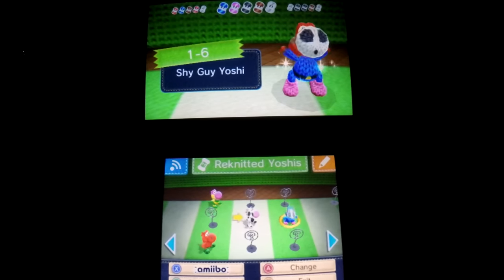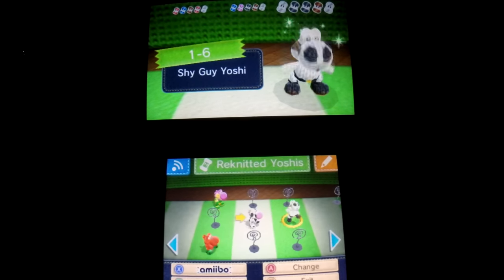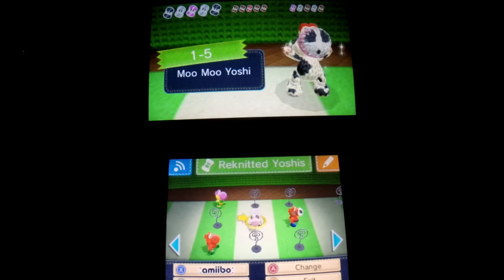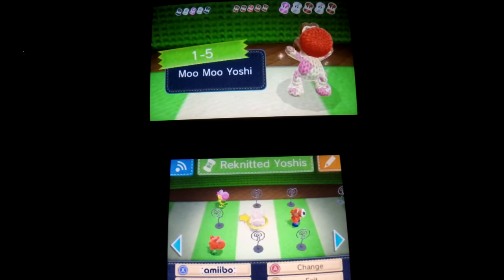The last difference I noticed was that each Yoshi you unlock has three different color variations you can choose from. This is a neat little addition and I hope that they update the console version with this as well.